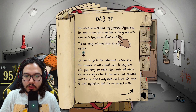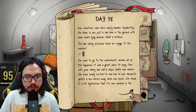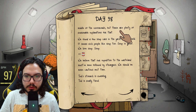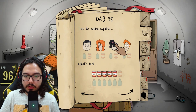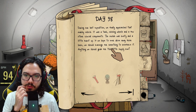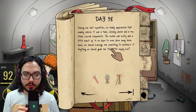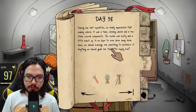Ted has safely returned from his voyage to the surface. We used to go to the waterfront before all this happened — it was a great place to enjoy time with family. We were surprised to find one of our yachts a few blocks away, mysteriously moored in the middle of a crossroads. And it seems like we are being followed. Oh my god, Jimmy — I don't have water. There's just no water. Mary Jane, you'll have to go. During our last expedition we finally approached that nearby vehicle — it was a tank, missing wheels and a few other crucial components.